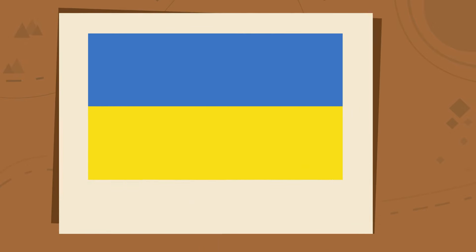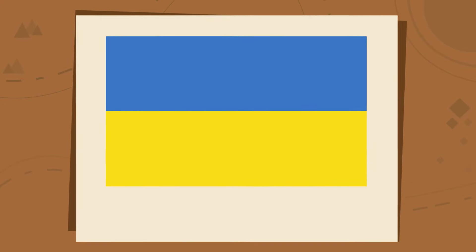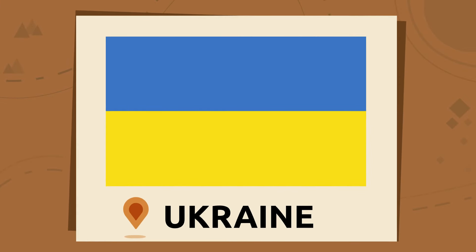Here's another star and crescent, but this flag is red. It's the flag of Turkey. Turkey. There are only two bands on this flag — a blue and a yellow one. It's the flag of Ukraine. Ukraine!